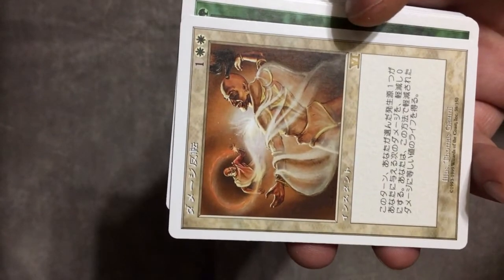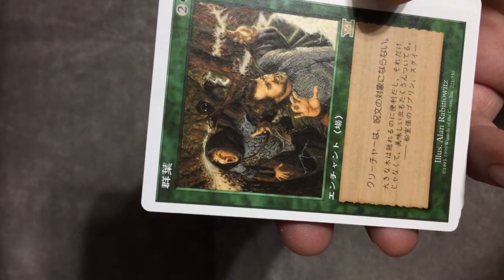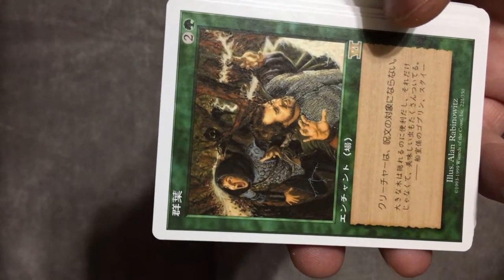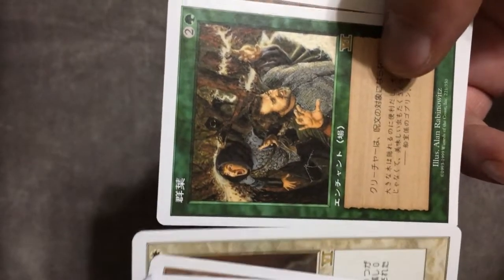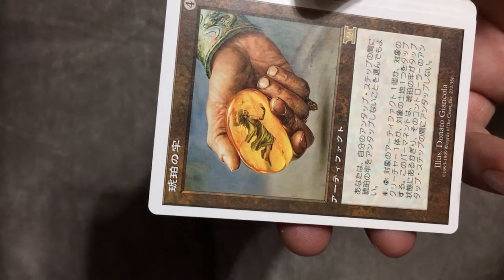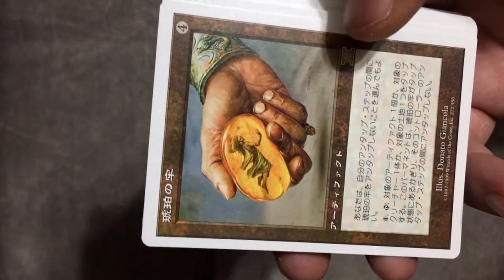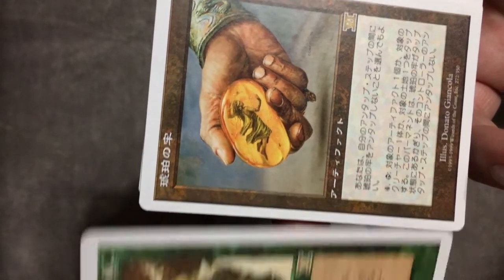Even though I still hope to open the Vampiric Tutor in this one. Let's see what we got here. A white card that I can't remember what it does. A green card that is pretty much the same — I have no recollection of ever seeing this art. 121 rares, like I said. And number 3, we have a Piece of Amber.